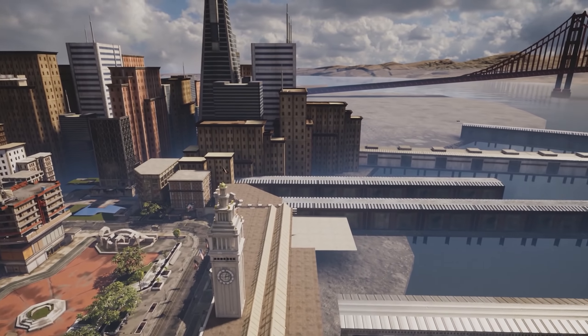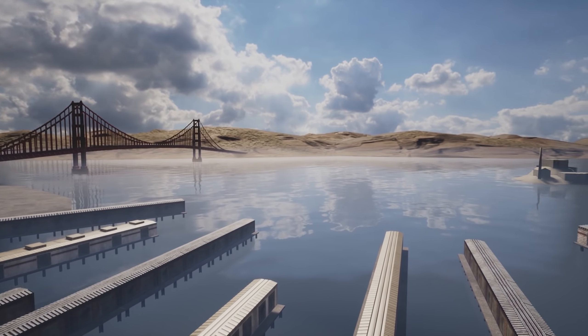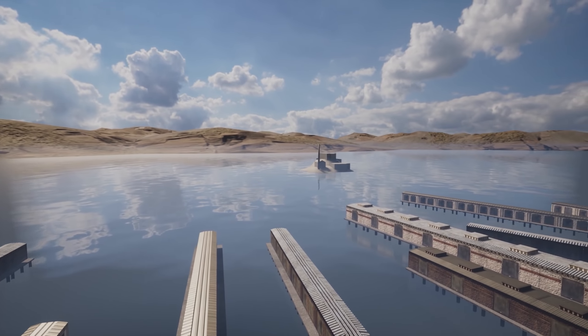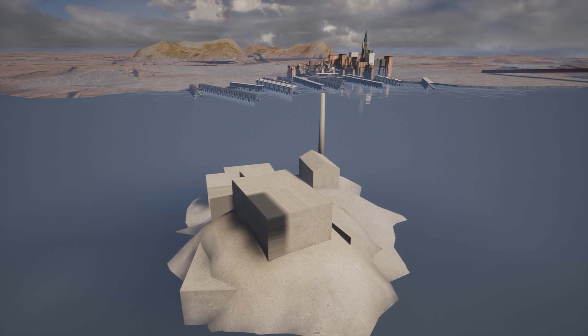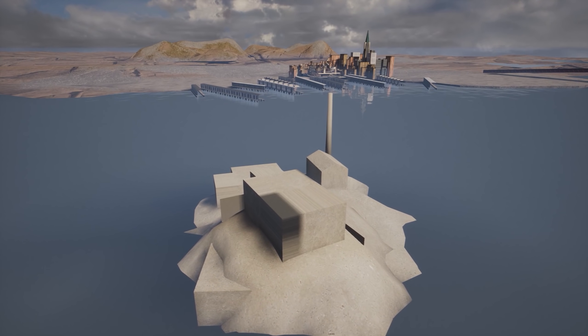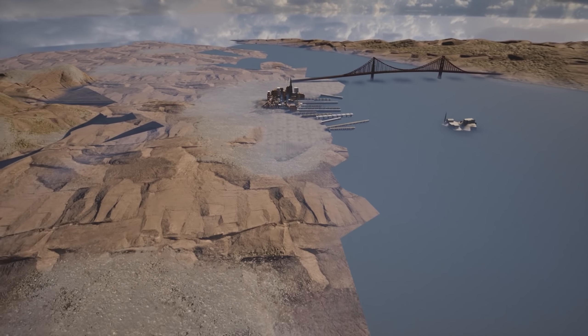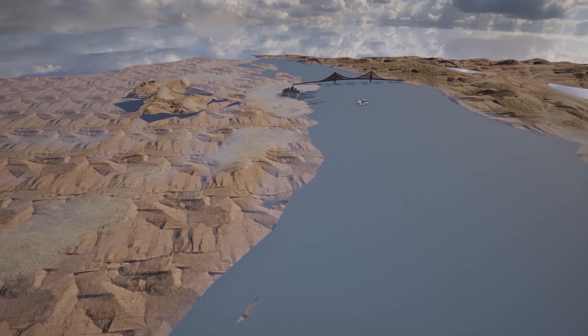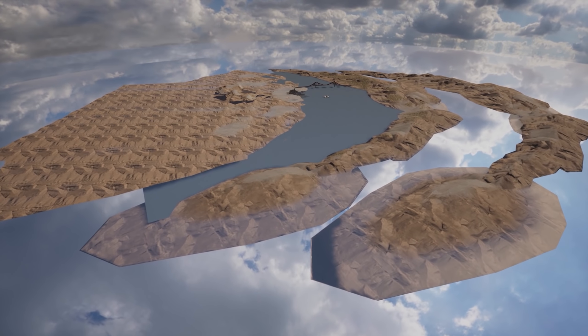One of my favourite levels to see out of bounds on was San Francisco. I never noticed whilst playing normally, but a model of Alcatraz Island can be found out here in the bay. Although when getting up close there's not too much detail to be found, it is a nice touch that it's here anyway. Also, whilst we're on this level, just check out the size of this out-of-bounds area — it goes so far that you can barely see the level itself.